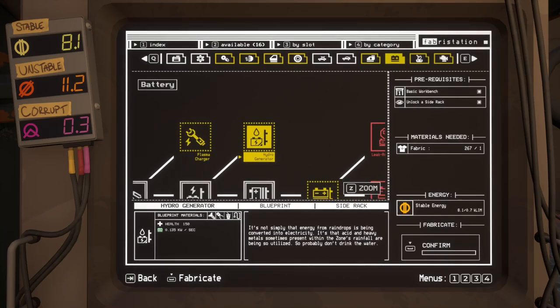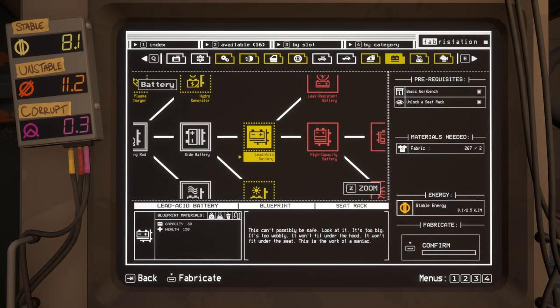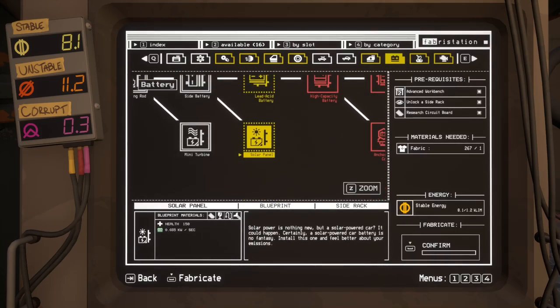I was thinking about this whilst I was editing — what if we took off the floodlights, which we don't really use, and we put on the car every type of generator we can find? We've got the wind one, we've got lightning, and we've got water if we buy this. Upgrade the battery itself. I think I've installed a seat rack that I haven't used yet. And then get the electric engine. Dare we? We've got a solar panel as well — presumably goes on the roof.